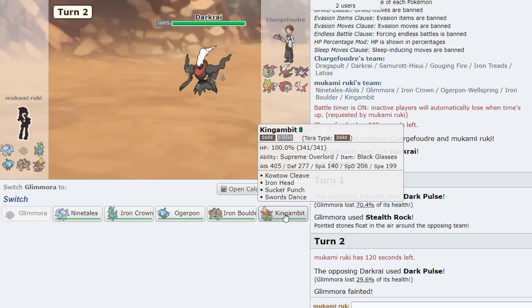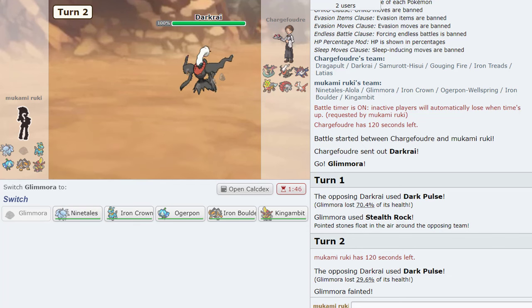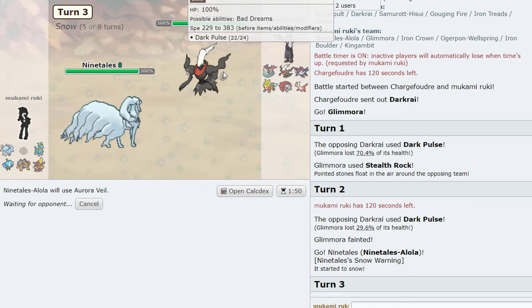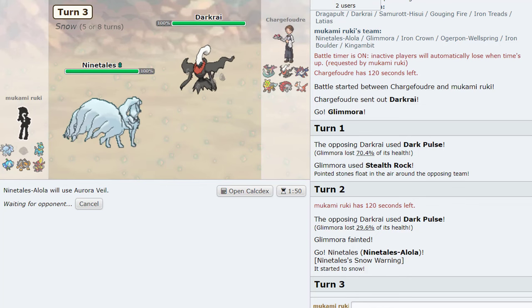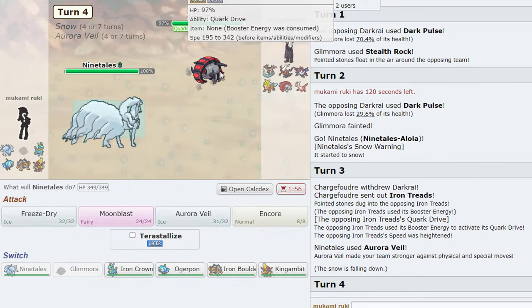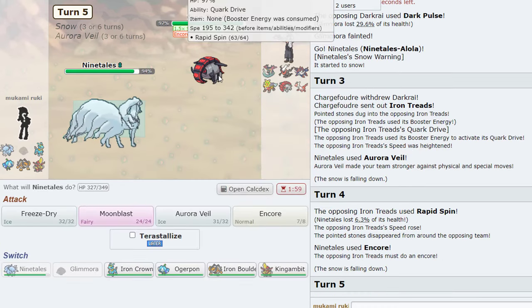Did he go Gambit? No. Does Ninetales live any hit? It does — should go into that actually. Is he Taunt? Well if he's Taunted he's missing a coverage move and I don't know if that means Gambit walls it. He's going to keep Rapid Spinning — we lock him into that.